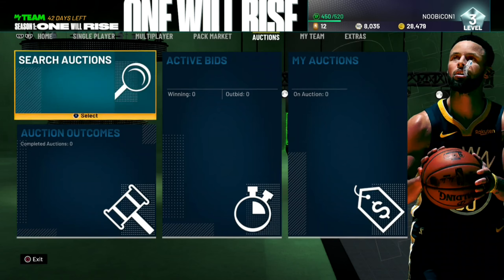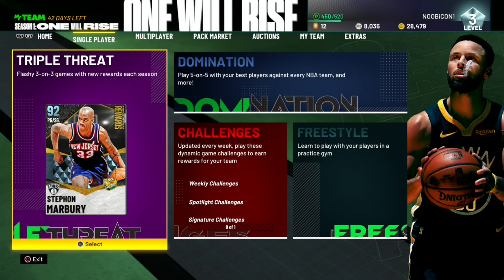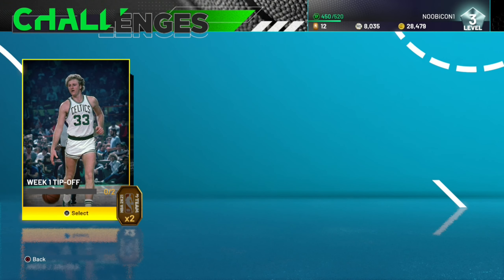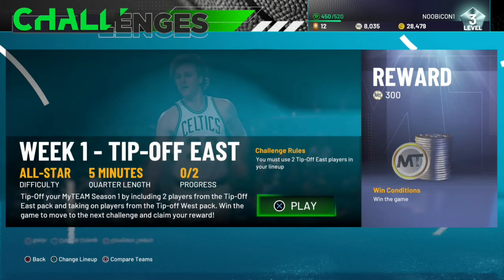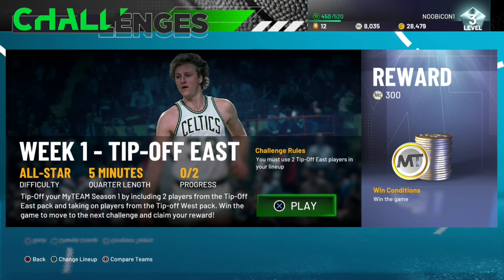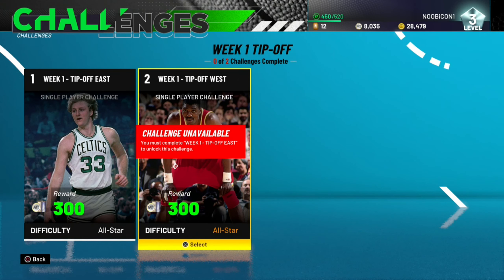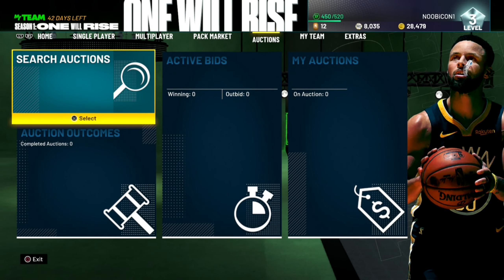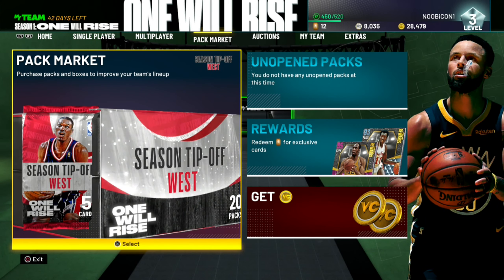There is a single-player weekly challenge, so the Tip-Off teams for East and West require you to have two Tip-Off East players for the East one and two Tip-Off West for the West. With that being said, I'll show you the players you could pull from these packs.